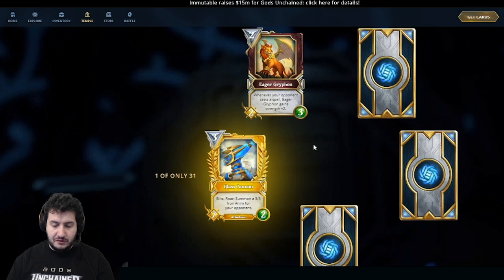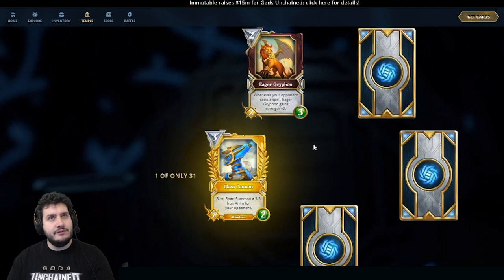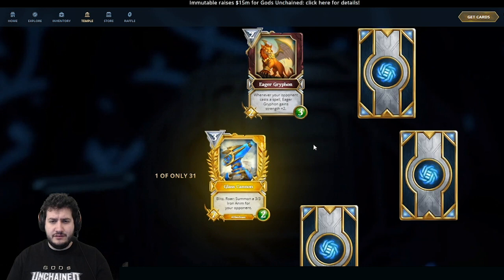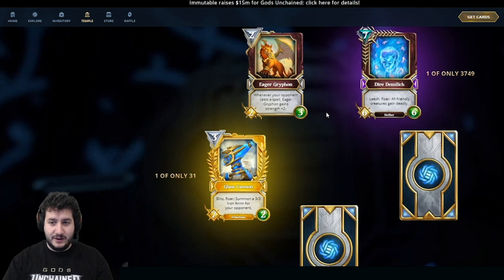Eager Griffin also recently got buffed. We changed it from a 3-2 to a 2-3, so it's a 2-mana 2-3. Whenever your opponent casts a spell, Eager Griffin gains Strength +2. We made it a 2-3 so it stays around longer and derives its value over time. This is really good in a metagame with a lot of Magic decks pushing cheap spells that aren't removal. Eager Griffin can get quite out of control quickly if not dealt with.